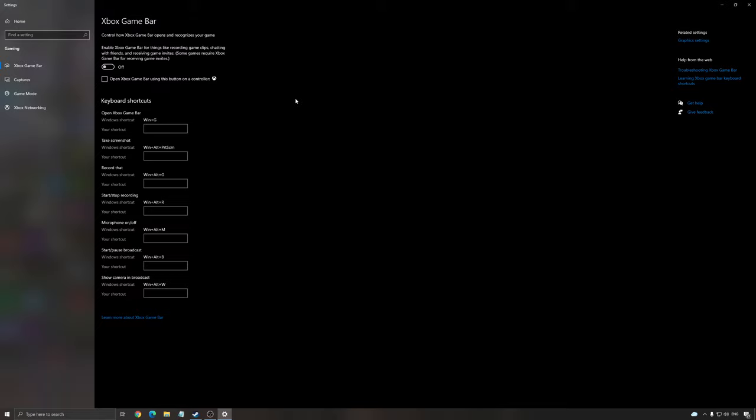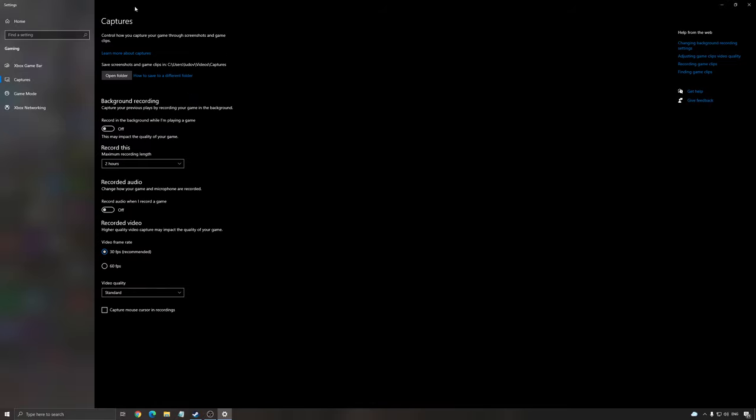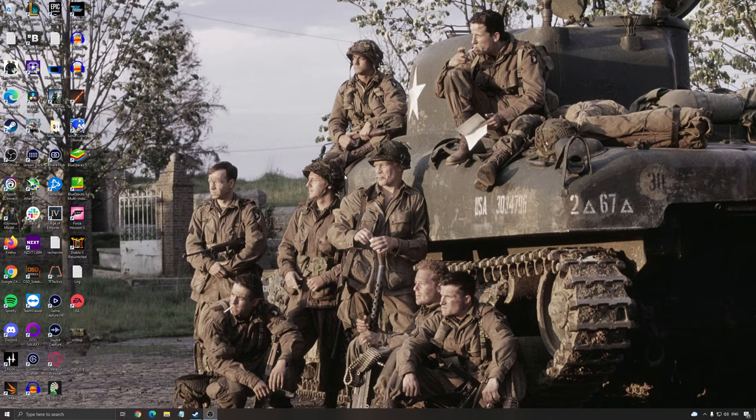Xbox Game Bar — I recommend to remove it. It's still causing a lot of issues in a lot of games: stuttering, artifacts, and stuff like that. So put this one at off, and make sure that your capture from Windows is at off. Background recording off, recorded audio off.